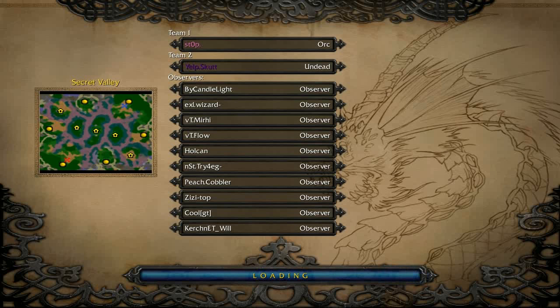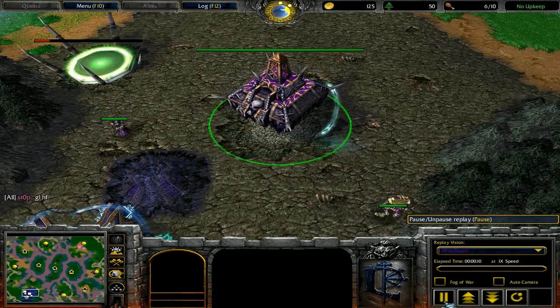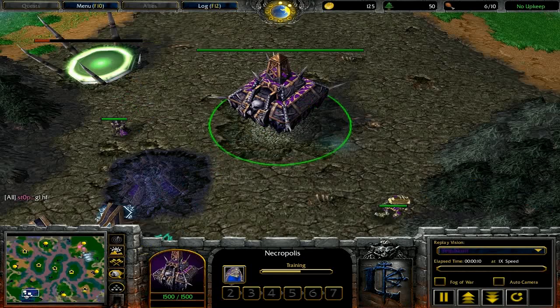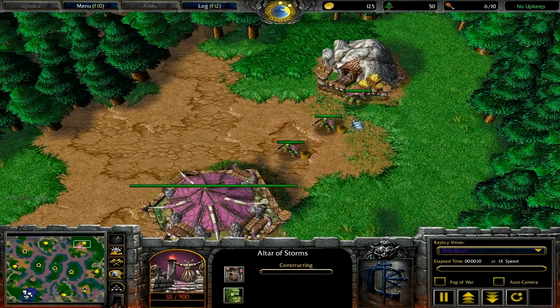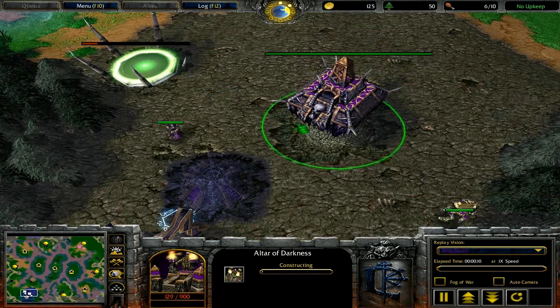We're going to watch this replay from Scut's view, starting at 10 seconds. Most other guides start at 2 minutes, but we're starting at 10 seconds so we can actually analyze Scut's base and understand what's going on. We'll keep it at 1x speed with Fog of War off, since there's a lot of observer chat in the regular view.